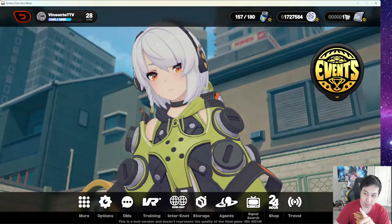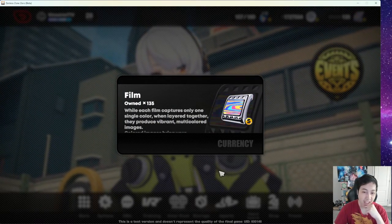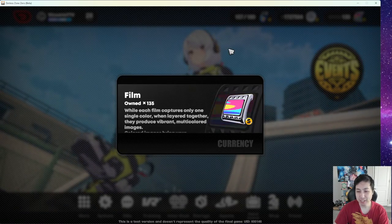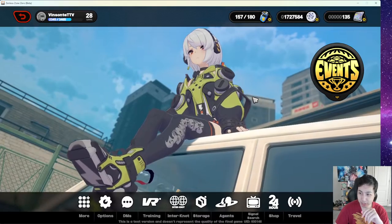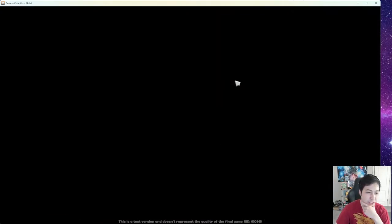Then we have the premium currency which is Film — like Primogems in Genshin. You can use 160 Film per summon. This is also the primary currency used for things like refreshments and stamina refills.